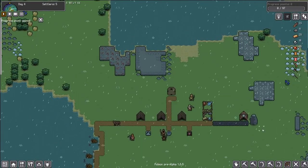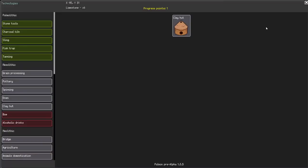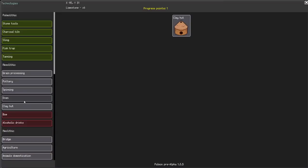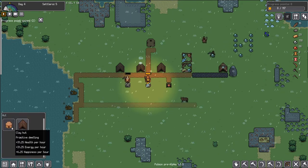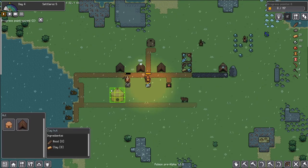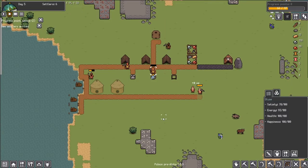Let's go ahead and start clearing out some of these spaces. We've gotten our first progress point — the very first thing I think we should do is go for the clay hut. We're going to add those on here and begin to build these clay huts. They're a little bigger, three by three. They're starting to work on the clay huts now.